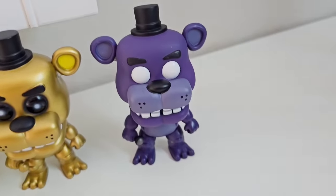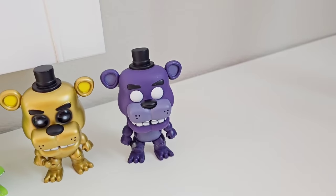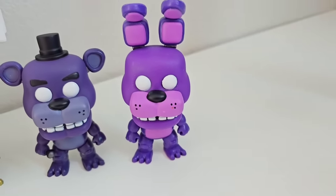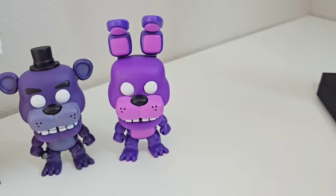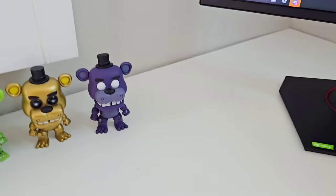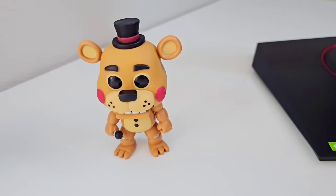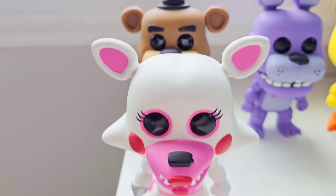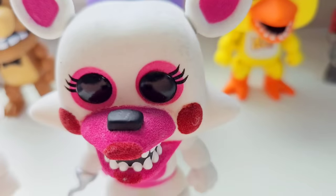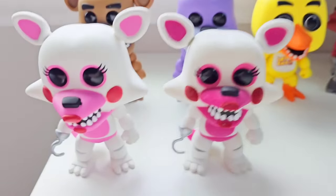After Golden Freddy, we have Shadow Freddy — one of the really inaccurate things Funko made, where they switched Shadow Freddy and Shadow Bonnie's colors. So of course after Shadow Freddy is Shadow Bonnie, who's bright purple for some reason. After Shadow Bonnie is Toy Freddy, who's really tiny. After Toy Freddy, we got Toy Foxy or Funtime Foxy. After Funtime Foxy is Flocked Funtime Foxy — I love the Flocked ones for some reason.